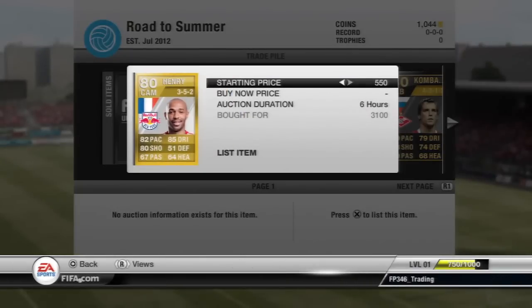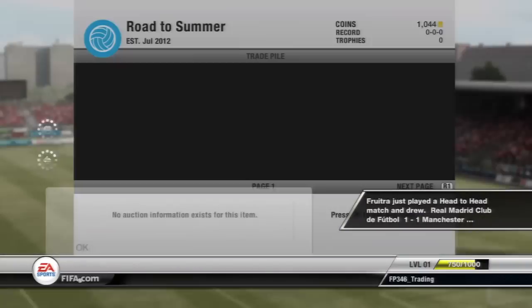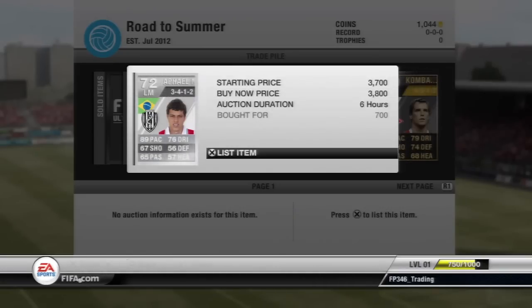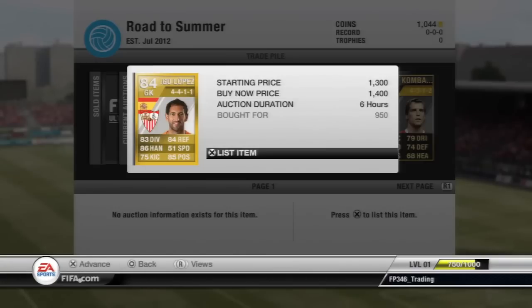Then we have a Henry 3-5-2 for 3,100 coins, put him up for just under 4k. We have another Minial A 4-1-2-1-2, this time 3,200 coins — there was actually a Buy Now, I picked up a 59th minute deal — try and sell him up for 5k, that should be a pretty nice profit. Then we have Rafael something, got him for 700 coins, going to try and sell him for 3,800 — really good deal. And we have a transferred Diego Lopez for 950 coins, trying to sell him up for 1,400.